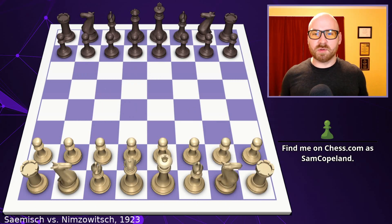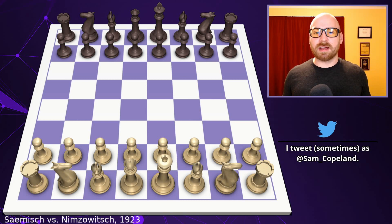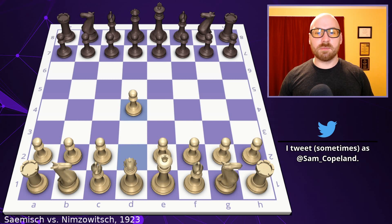Hi everyone and welcome to another video in our series 'Every Chess Move Explained,' where we break down some of the most famous chess games of all time one move at a time, so that everyone — especially beginning and intermediate players — can enjoy these great struggles. Today's game is Samish vs. Nimzovich from 1923. This is often called the Immortal Zugzwang game.